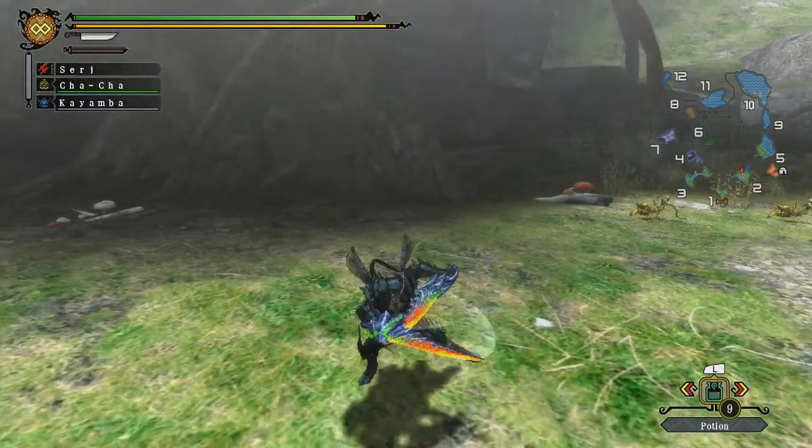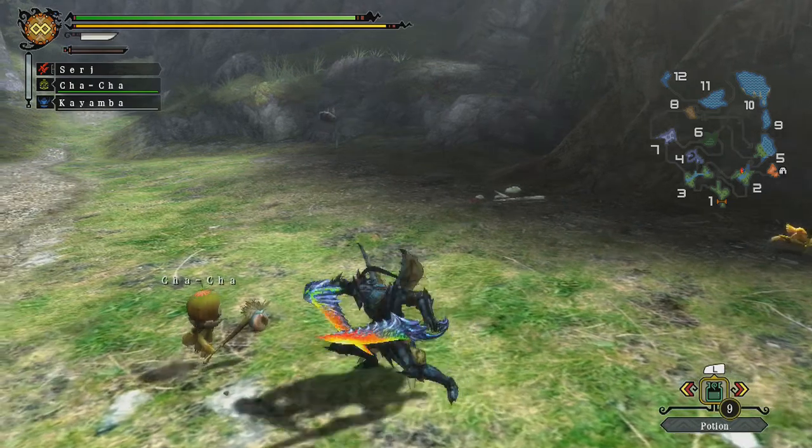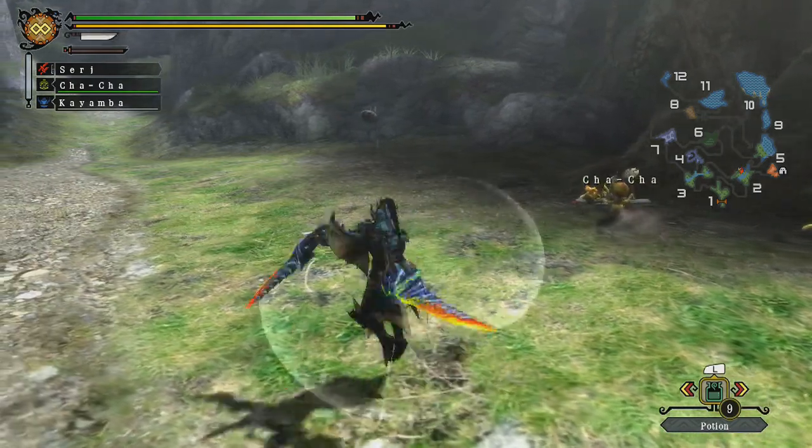Now we go to A. A gives you a slash forward and to the side. Tap A twice, you get the slash forward and to the side, and then a spin.